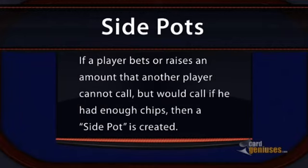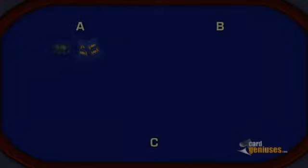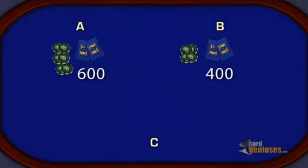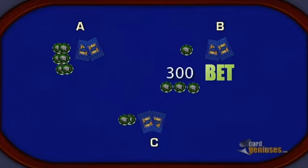For example: Player A has 600 chips, Player B has 400 chips, and Player C has 200 chips. Player B bets 300 chips.